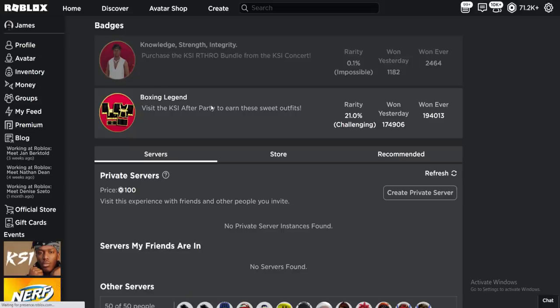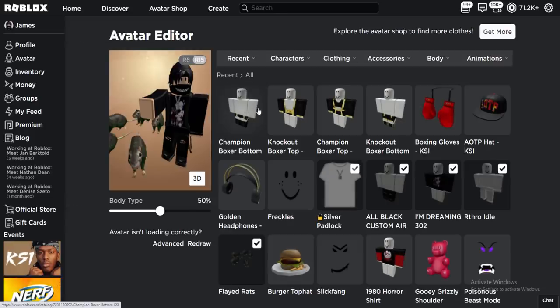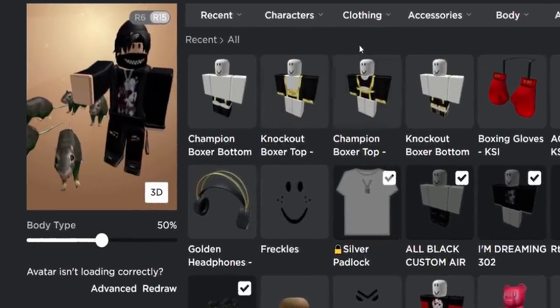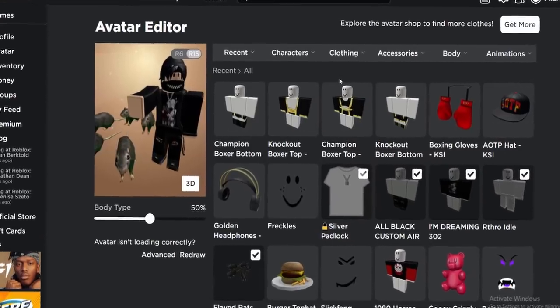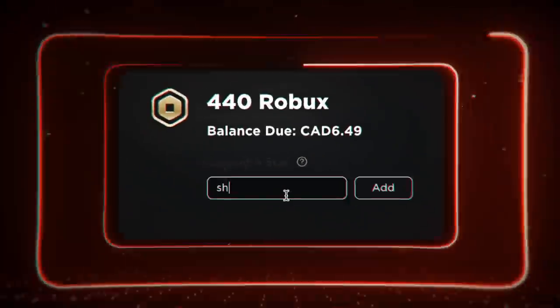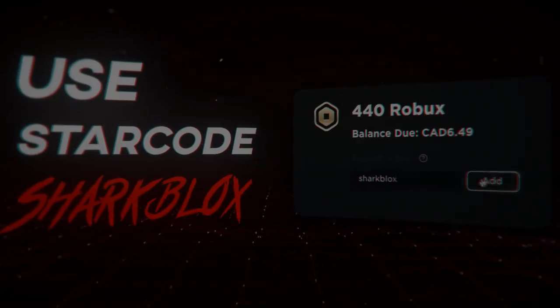If I actually go into my avatar editor, you guys should be able to see that I have now got these unlocked. I got everything — that's pretty cool. I thought you only got one, but there you go, you got all of them. So there we have it guys, that is pretty much it for this video. If you guys enjoyed, make sure to leave a like and subscribe. Thank you so much for watching and I will see you guys in the next one.